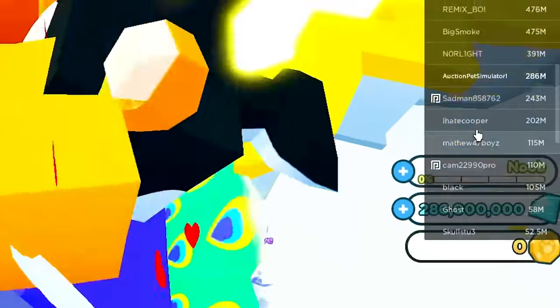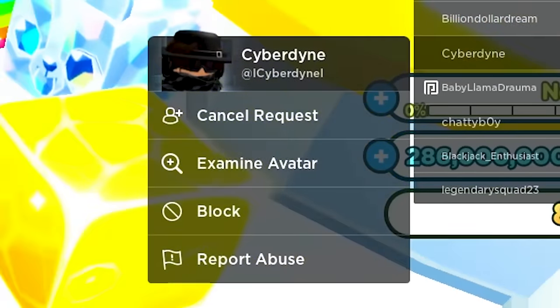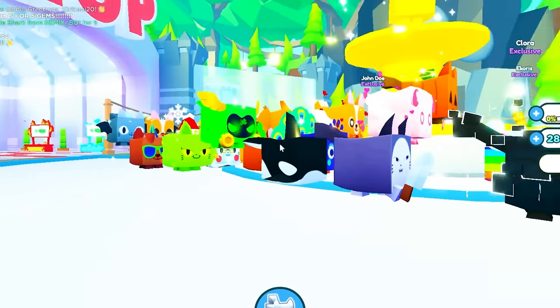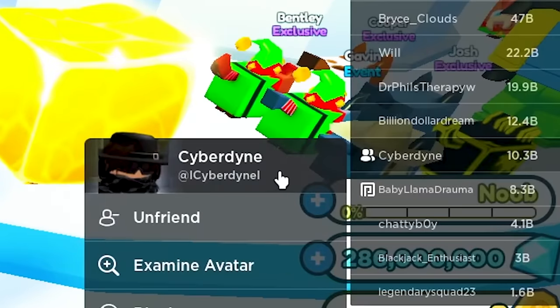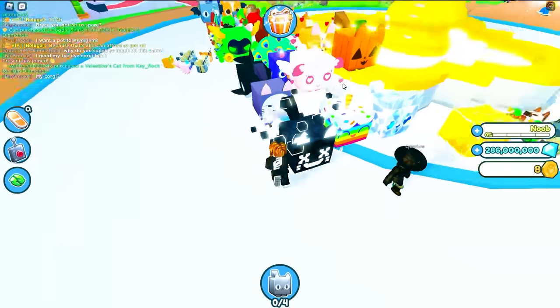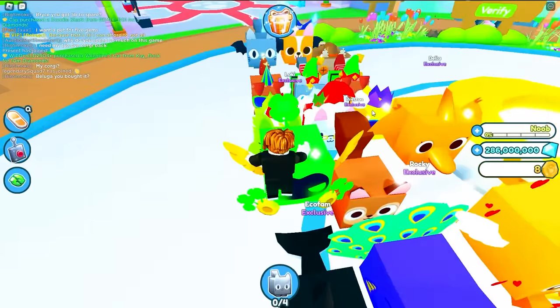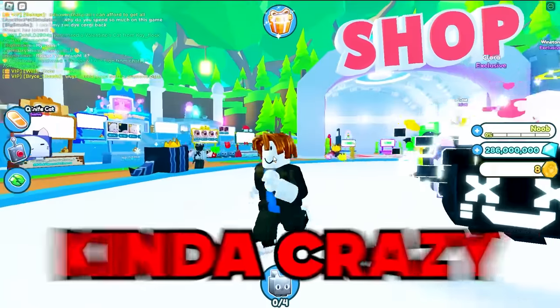I'm sending a friend request — my friend Joey has 10 billion gems, that's crazy. He became my friend! I have a rich friend in Pet Simulator X. Maybe I can borrow one of his cheap huge pets and auction it. I asked him to buy my pets but he said he doesn't have gems right now — he has 10 billion though!